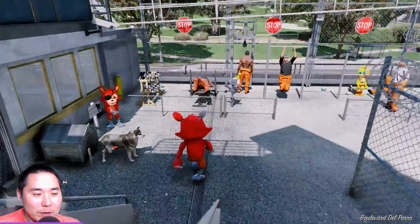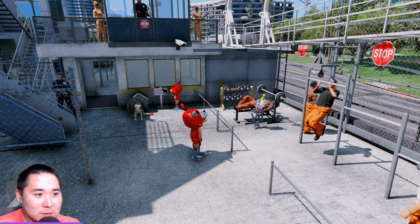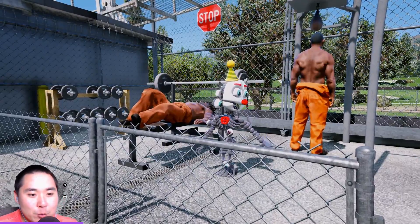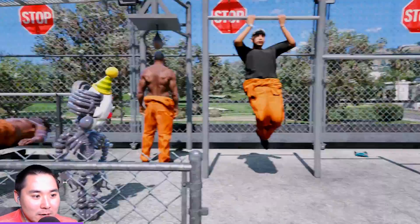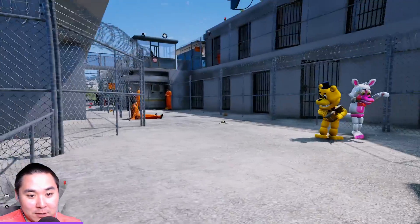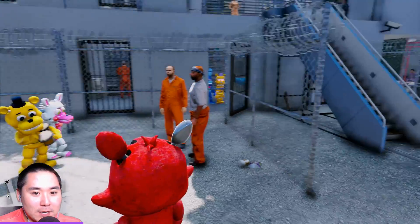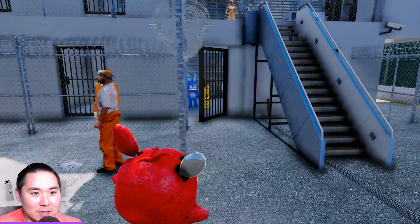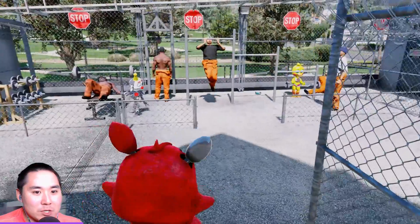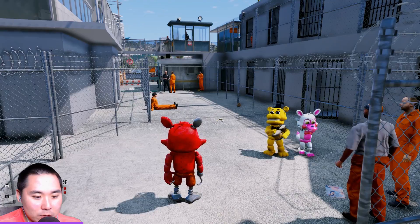Let's do a quick overview of the whole prison. It's a lot smaller than the other ones but there's a lot more going on. We got our buddies over here - we got Adventure Entered who we haven't seen in a long time, Toy Chica over here who is actually working out trying to get buff, Adventure Chica, Adventure Mangle, Adventure Golden Freddy, and some friends in their cells including Adventure Bonnie and Adventure Nightmare Fredbear.